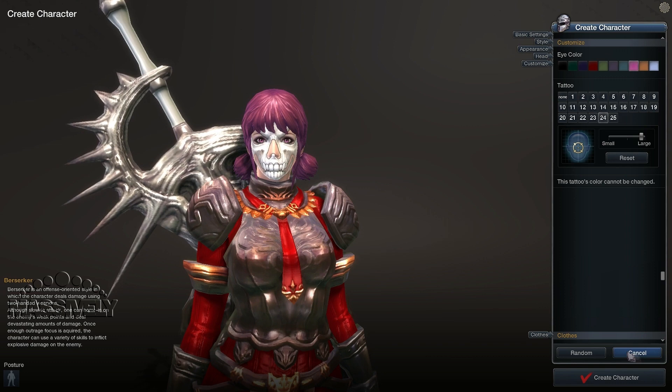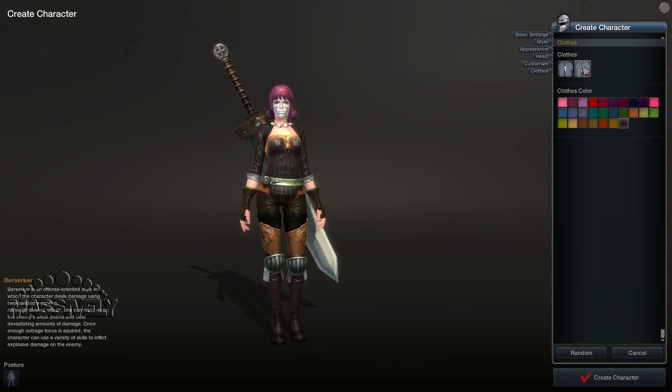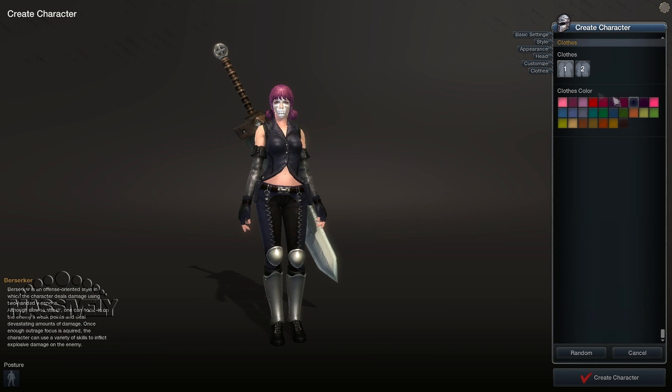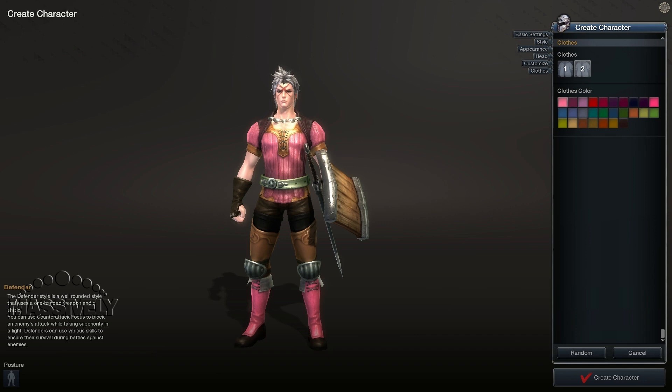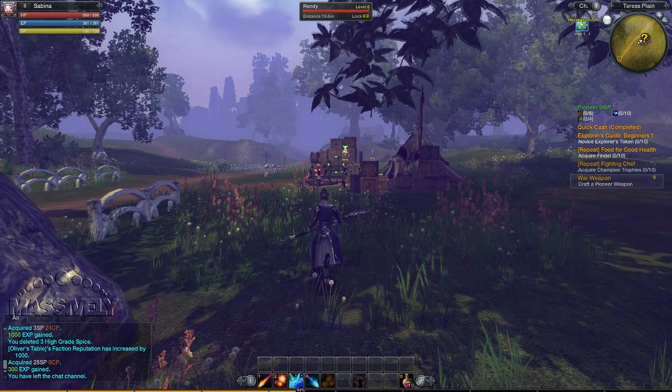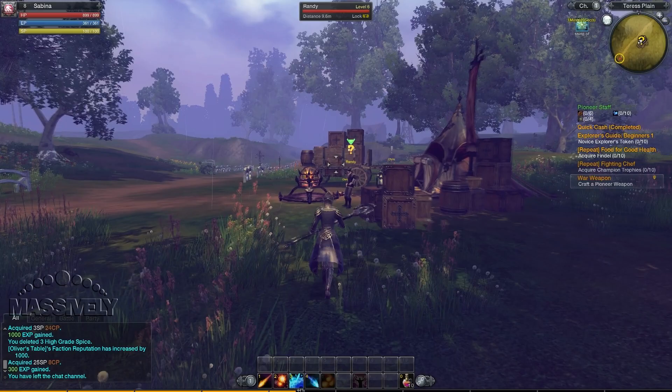You also get to choose your starting clothing for your character. There are two different outfits to choose from and you can customize their color with a bunch of different options, which is kind of cool. I also played around with the male character creator a little bit and came up with something quite unique and very, very manly.